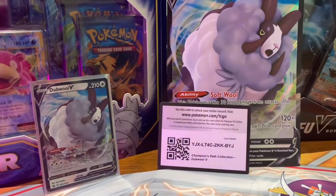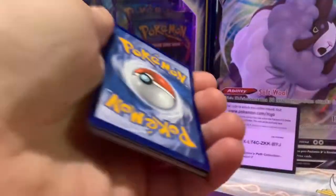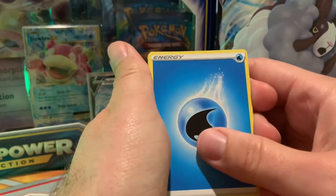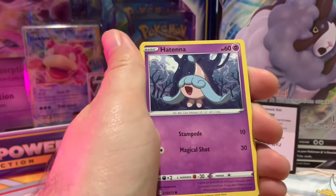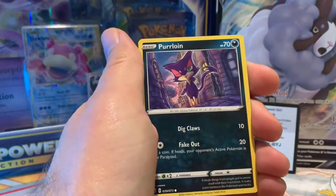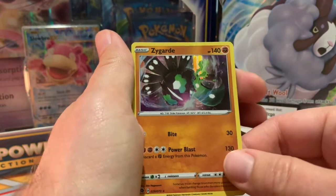We've opened up the Dubwool box. There's the jumbo, the regular size, and a code card — we're going to jump into these packs and see what we can get. Maybe add a card or two to the binder, maybe some Hollows or some Ultra Rares. Water, Pierce, Hatrem, and the Suspicious Food 10. Machop chopping through everything. Hatena, Full Heal, Scraggy, and a Purloin out in the dark. Reverse Hollow Milo Trainer. And for the rare, a Holographic Zygarde.